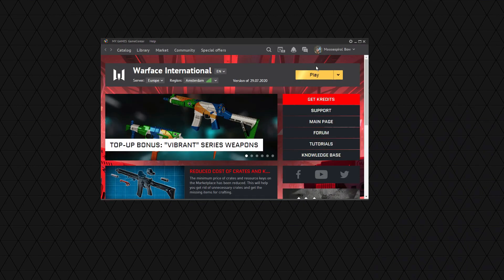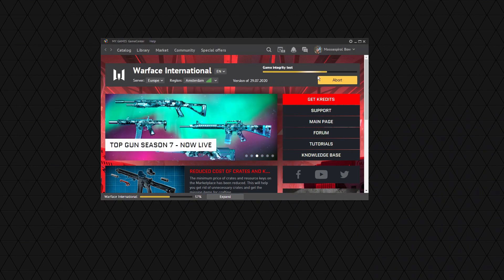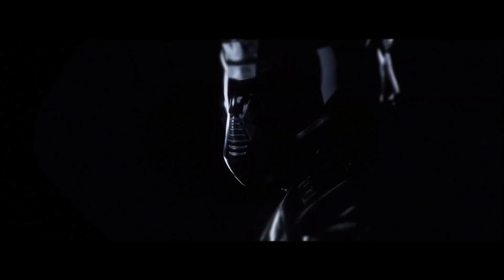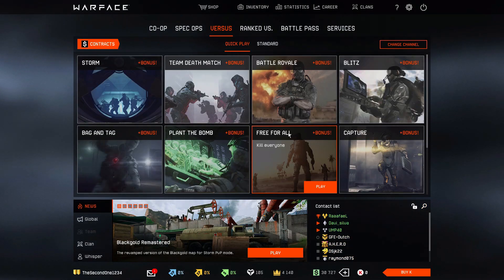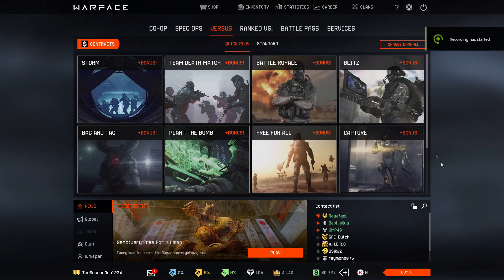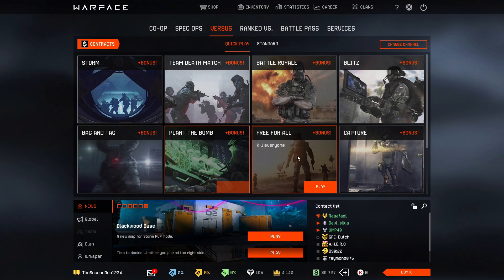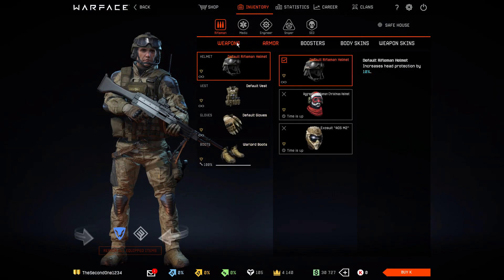After you log into the launcher, you click play and your game will start running. You don't have to download or install the game because it's automatically installed in the gaming rig of Geforce Now. Just press play and wait for the game to load as you would if you ran Warface from your own computer. After you load in, you are in the game. Two things changed: one, you are now playing on the highest graphics possible, and two, you are playing on the Geforce Now gaming rig. As long as your internet speed is good and packet loss is very close to zero, you will see the game running at 60 FPS on the highest graphics possible.